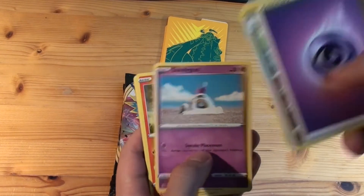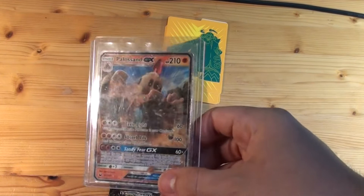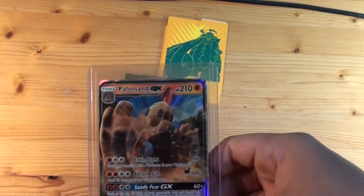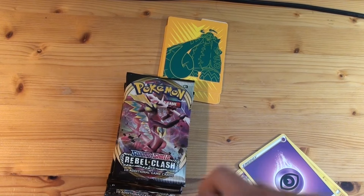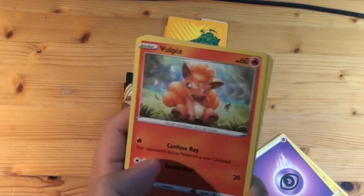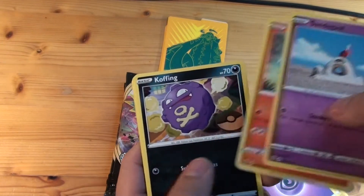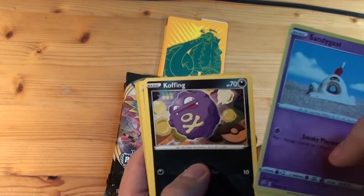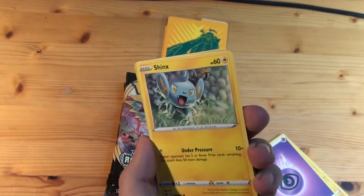I have Sandygast's evolution as a GX — it's quite a nice looking card, let me grab it. Here — that's Palossand. Sorry, I'm not so familiar with it. I bought it online as a one-off card because I liked it. That Vulpix — that's so cute, love that Vulpix! Cofagrigus, Sheen. Damn, this set is fire! This Jynx is awesome too.